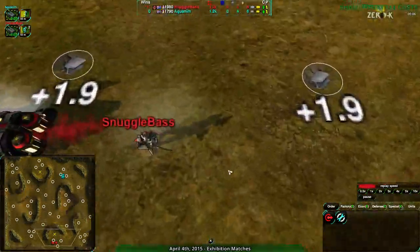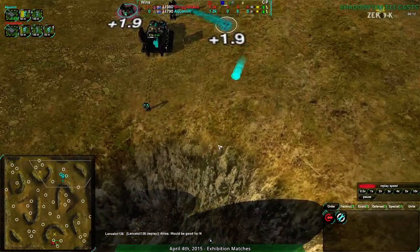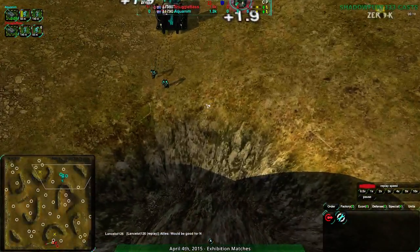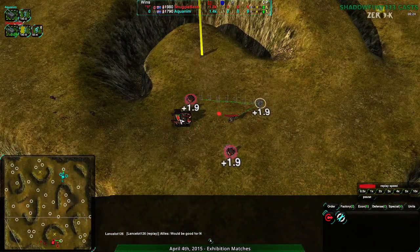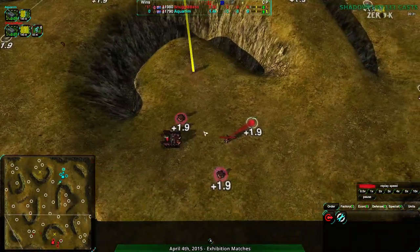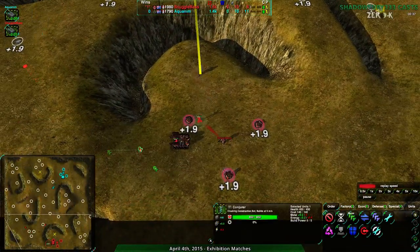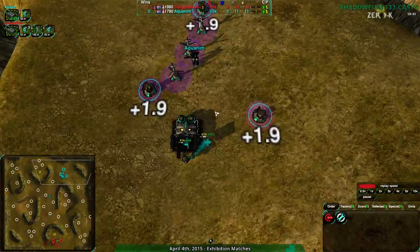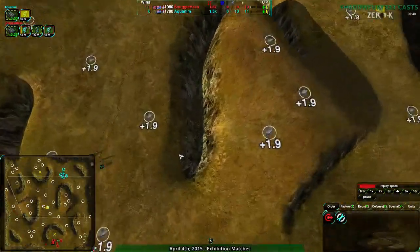SnuggleBase is going here. The camera is just kind of wonky when it comes to the way smooth mesh scrolling works — if there were some way of knowing where the smooth mesh scrolling location was rather than the actual ground location, that'd be great, but I don't know how, which is a pain. Anyway, SnuggleBase going for cloaky, Acronym going for cloaky. SnuggleBase is building up more aggressively — they have their con out, two glaives; Acronym has two to three glaives, going for the more typical opener.